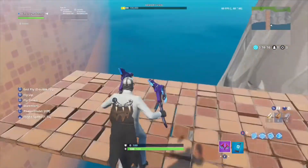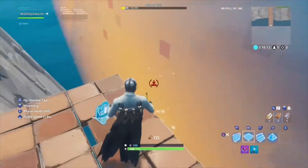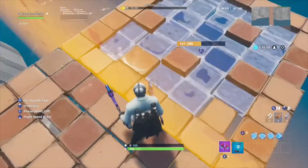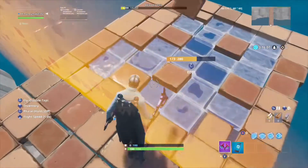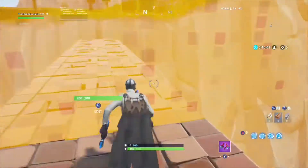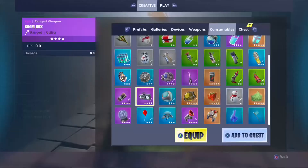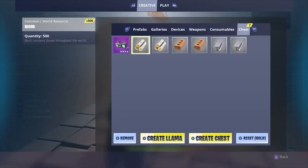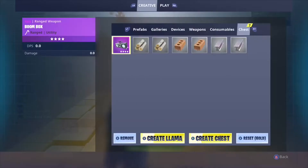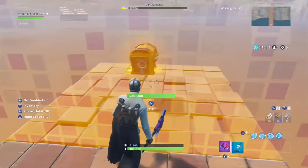So what we're going to do is we're going to place a floor right here through the barrier. We don't go through the barrier, but we can still place it. But now we lose all of our mats since we're not on our island. So the way we can fix this is we make a bunch of these chests and just place them right outside the barrier like this. We make the chests — we'll make two of them.